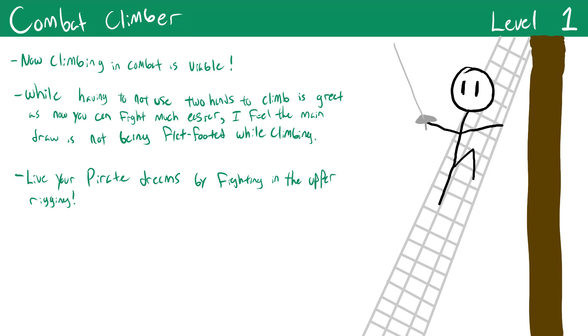Combat Climber is the first feat that improves the climb action and it's very simple: you're no longer flat-footed while climbing and you only need one free hand rather than two. This makes climbing in combat much easier — you'll no longer be super easy to hit while climbing and you don't have to drop everything you're holding.